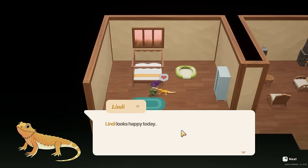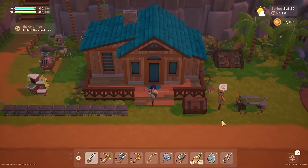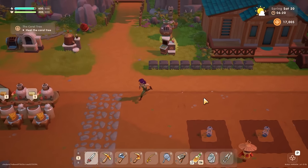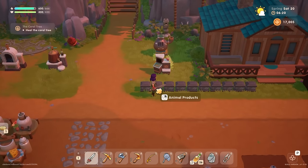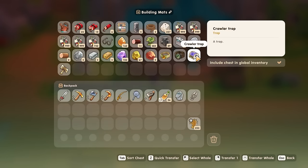Hello everybody and welcome back to Coral Island. This episode I believe we are going to have the tree planting festival. Mayor Connor sent us a letter just to remind us. One thing I really want to do today — I had an insect trap and put it away in my building materials chest. I've been looking into insect traps because I think my best chance of finding a tiger beetle is to put insect traps everywhere around town.